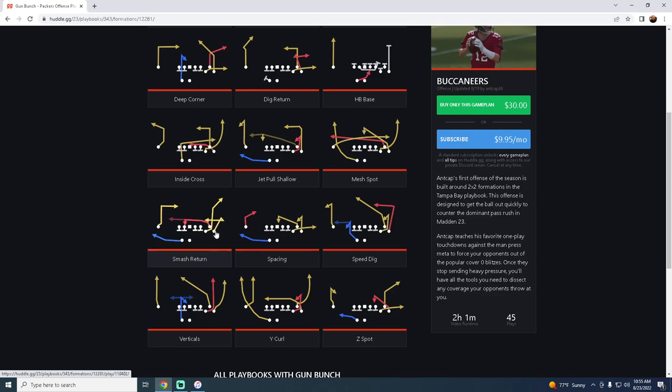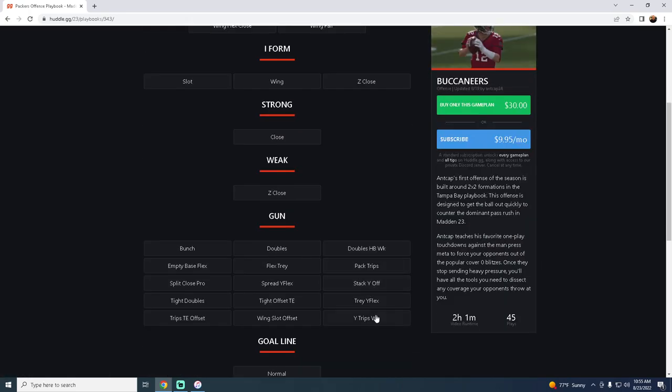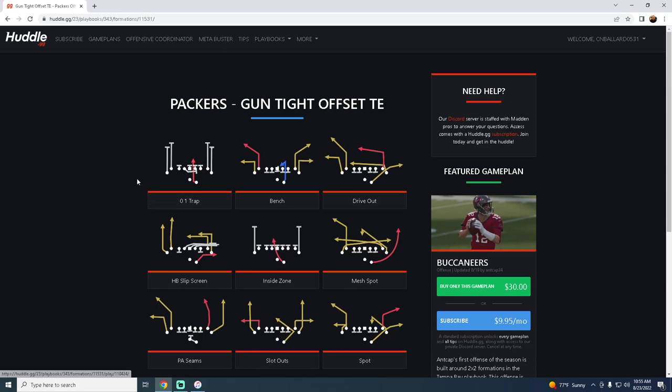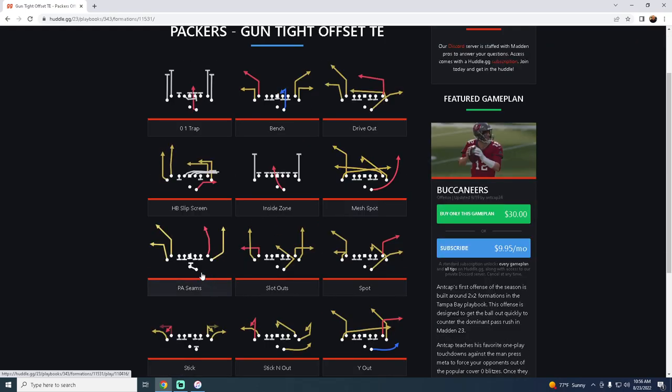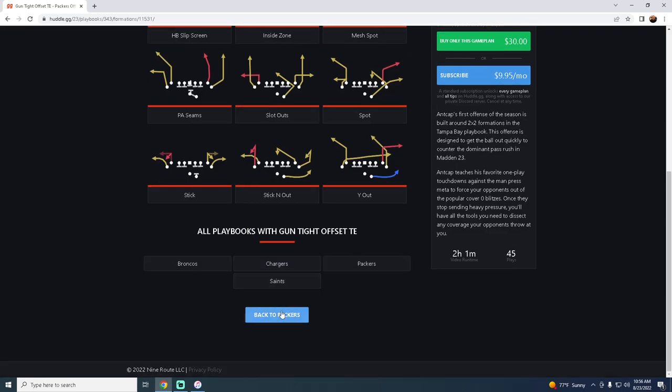You've got Z Spot, all the corner routes you need, Smash Return with a nice return route — great against man-to-man. But really what makes this playbook effective is it has the Tight Offset Tight End, one of the best formations year in and year out for beating man-to-man. It also has one of the best shotgun runs in the game: the Zero-One Trap out of Gun Tight Offset Tight End, especially against the Nickel 3-3-5 Loop Blitz.